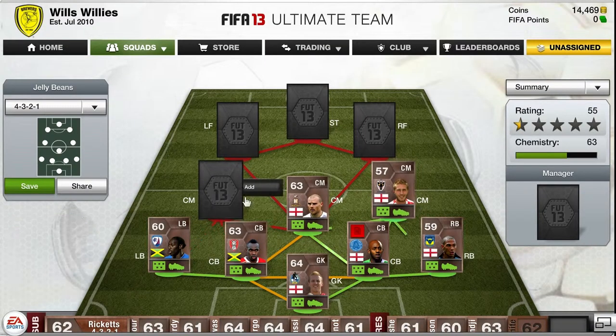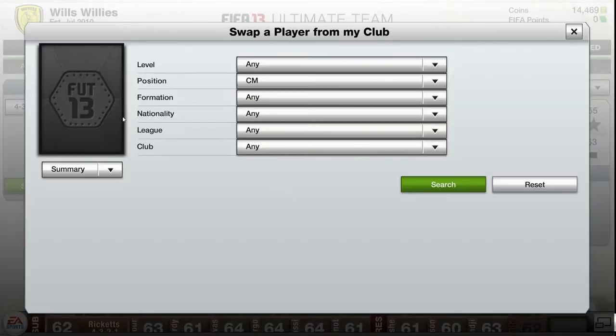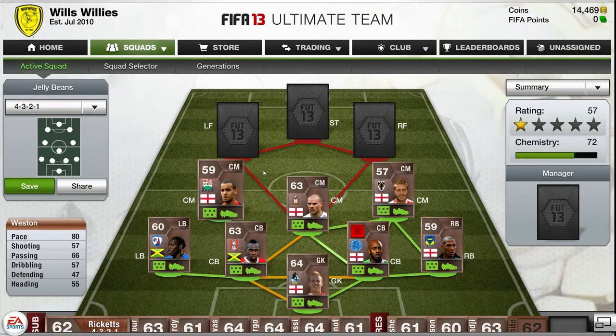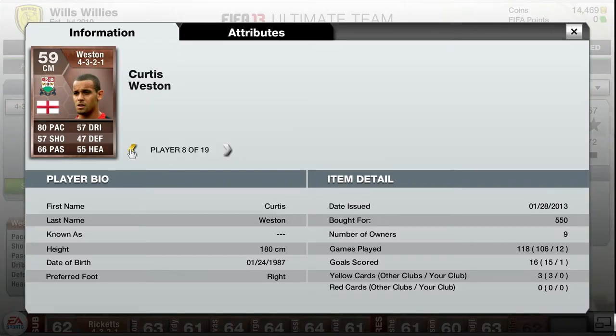Left centre mid we have Weston — 80 pace. He probably feels like one of the quickest in this team. He's got good acceleration and his stats don't look all that but he is good.